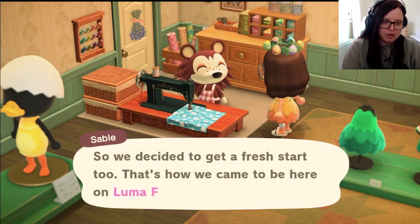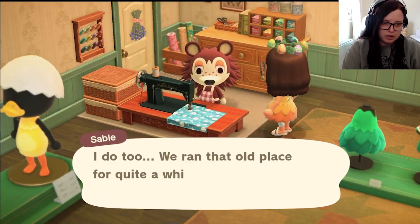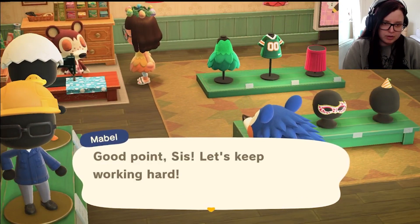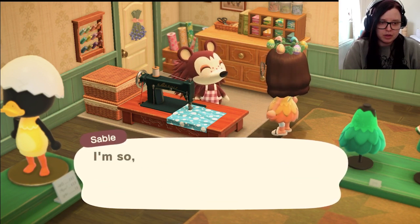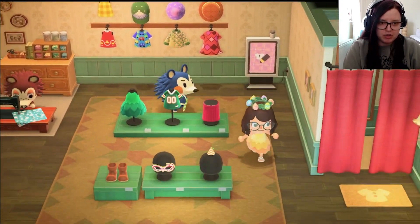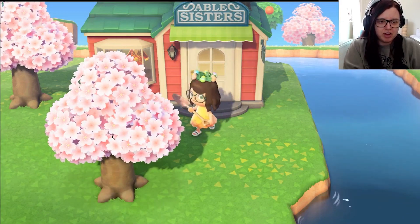I think when they're talking about this, they're referring to the New Leaf shop, because Label was next door to them. But Label is on the island today, so I'm hoping she came and visited them. I think it'd be cute if they had dialogue saying they saw her. We need a new dress and I think it's pretty cute.